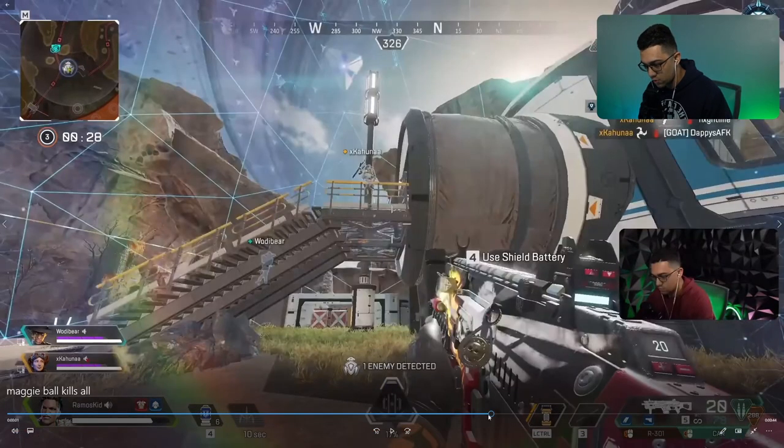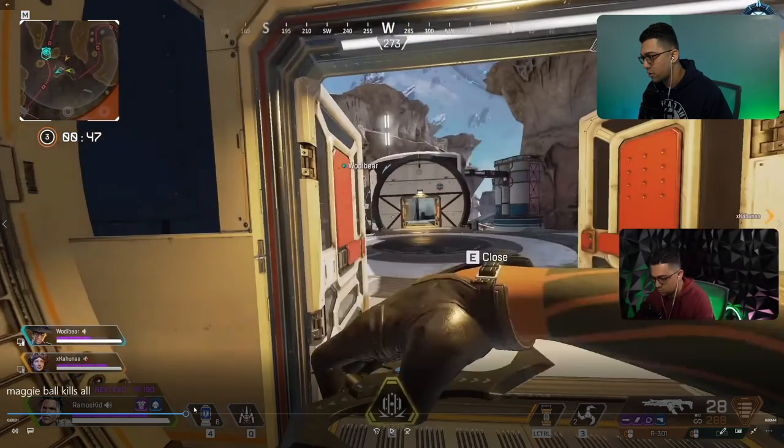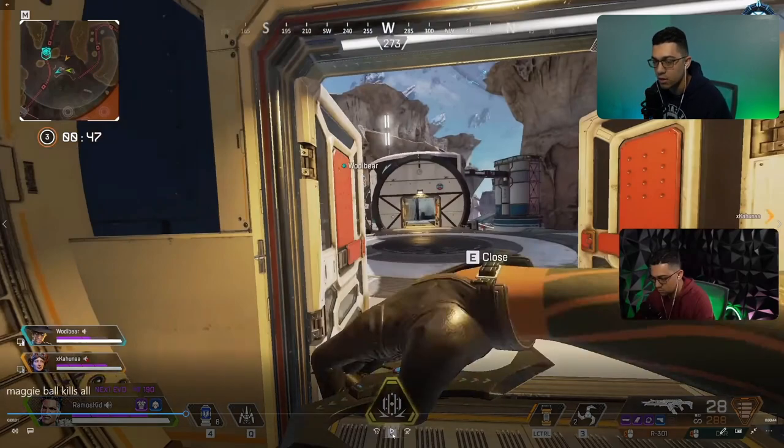Here's another reason why you'd probably want to use it offensively. We have this team on broken moon. We were kind of just held up, it's top five, we had pretty good KP so we didn't want to potentially throw the game. We hear a team behind us - Woody Bear spots them. We take a couple of poke shots to tell them, hopefully they'll just mind their business. However, the Wraith wants to portal in and take the fight. No problem - this is how that turns out.